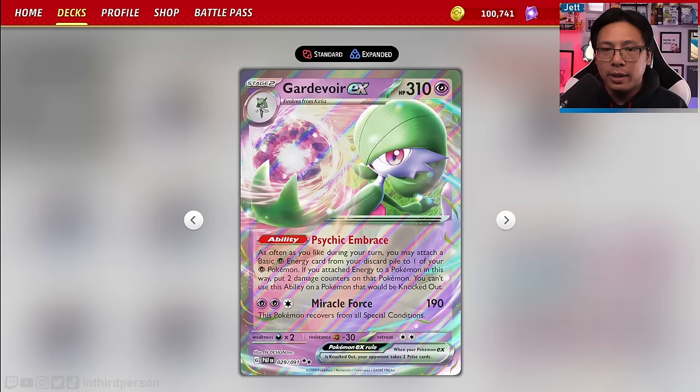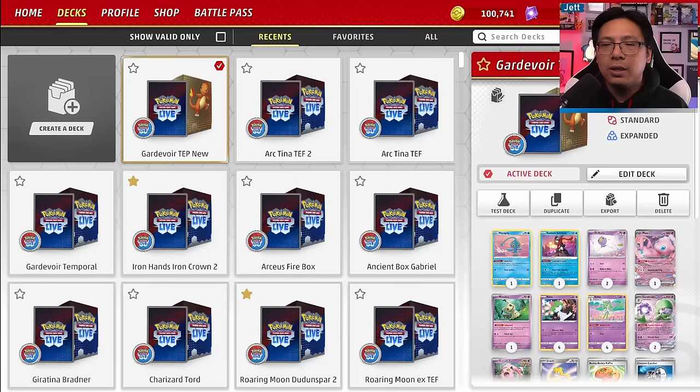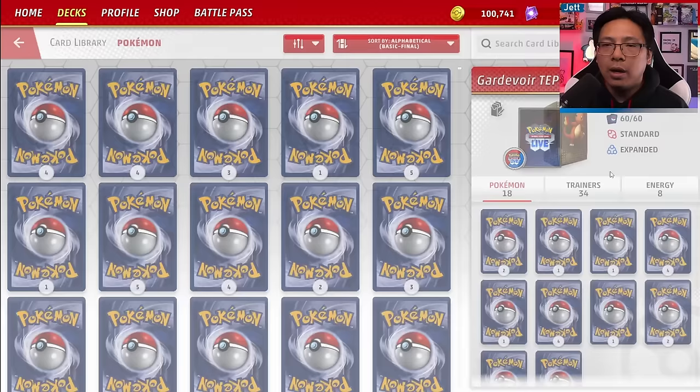Gardevoir EX's attack Miracle Force costs 2 Psychic and 1 Colorless energy for 190 damage, and you recover from all special conditions. It's fine in a desperation attack, but you don't really want to be attacking with Gardevoir more often than not — which is fine because you have a number of great attackers in the deck.